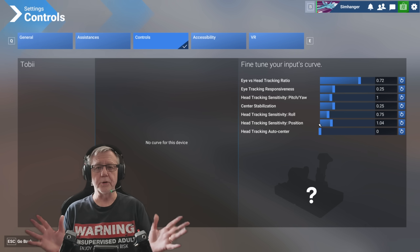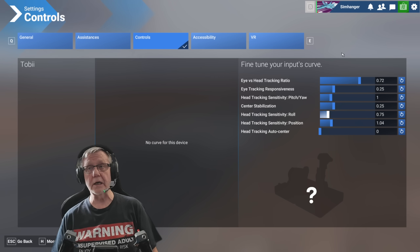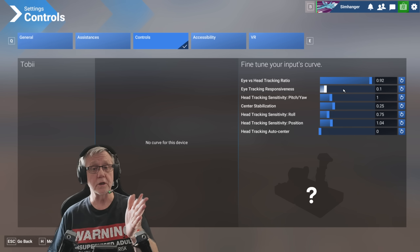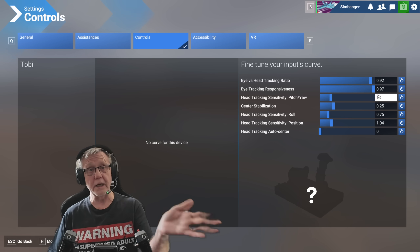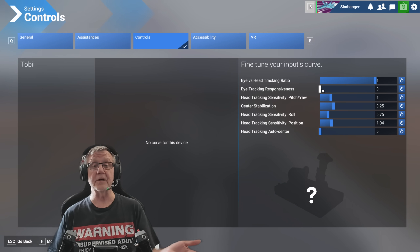I personally don't like a lot of eye tracking when I'm in the cockpit — I find it can be disorienting. You can just have a small amount of eye tracking, and I know some people who fly airliners like that. Remember, the first slider is the proportion of head versus eye tracking; the second is the sensitivity or speed at which your view returns to center. I personally don't like eye tracking, so I set the head/eye slider to one and eye tracking responsiveness to zero — effectively disabling eye tracking.